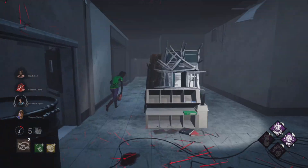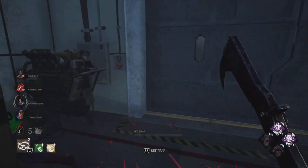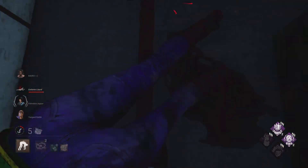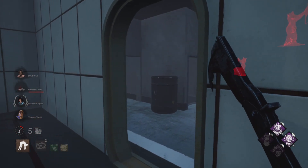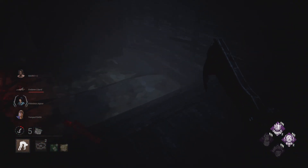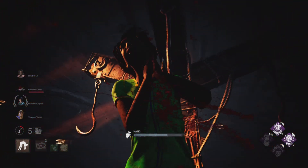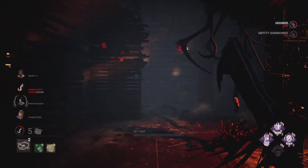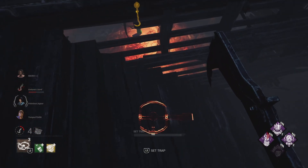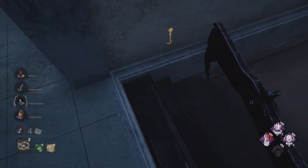Much better if we do this. Nice. Surprisingly, they haven't gotten a generator done yet, which is weird. Why did one of them drop a... hey. It's very hard to set a good trap on the basement stairs.